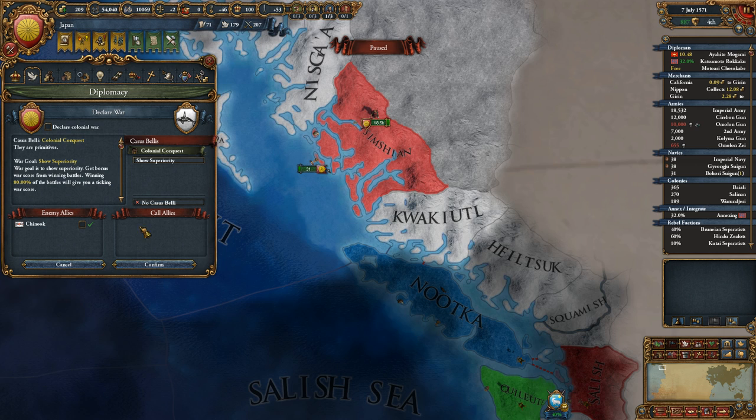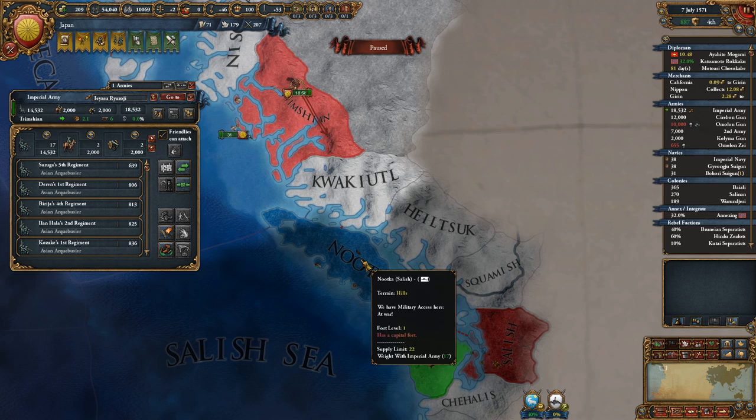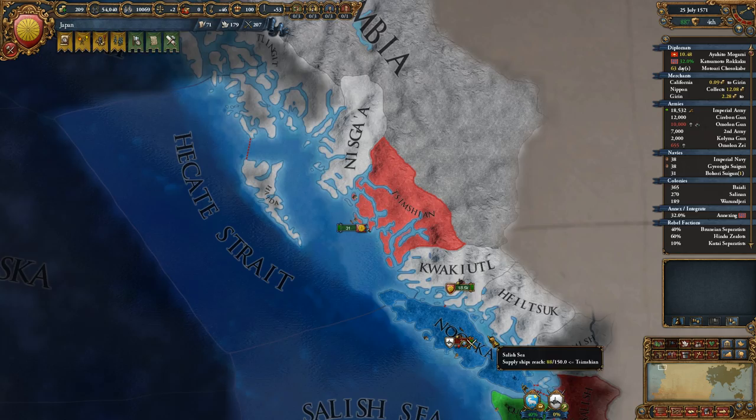At the same time, we should declare this war here — it'll pull in Chinook. We've got colonial superiority, so just go kill them. Kill all the natives.